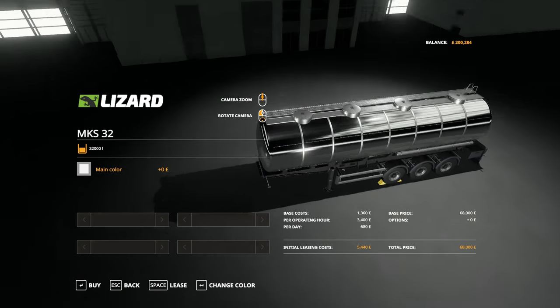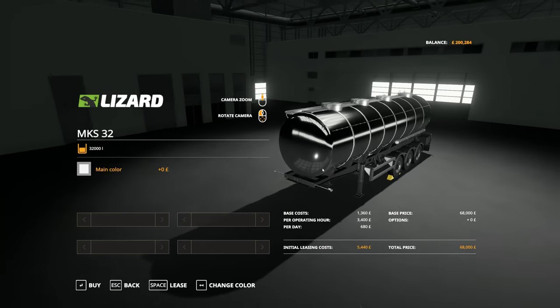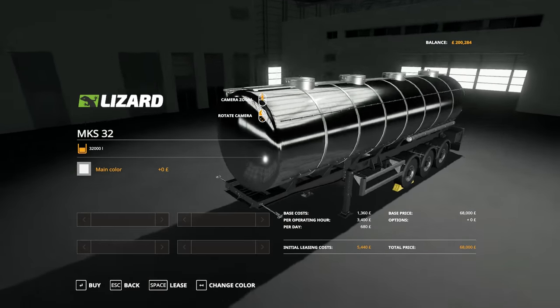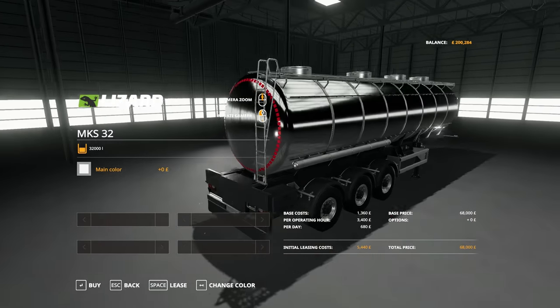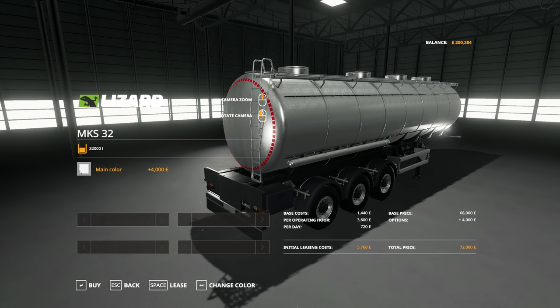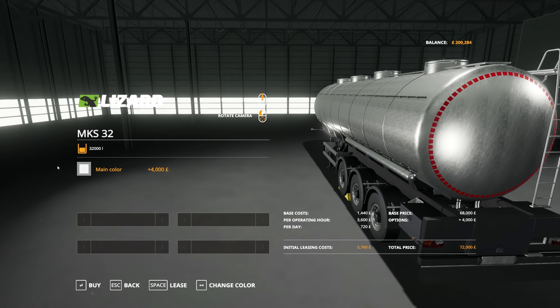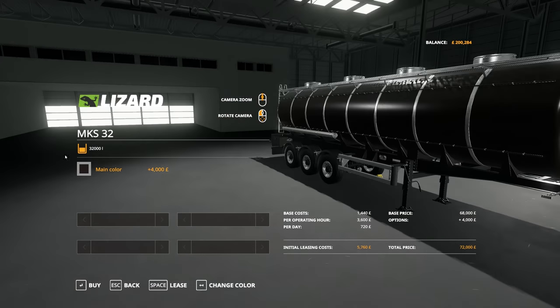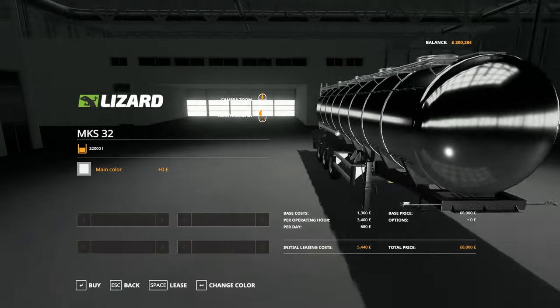As for the tanker, that's this one here. The reflection isn't really showing a great deal because we're inside, but it does have chrome and you can choose chrome, stainless steel or just black. This is the stainless steel, we also have the black and the chrome we started off with.